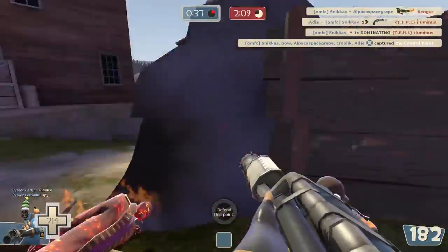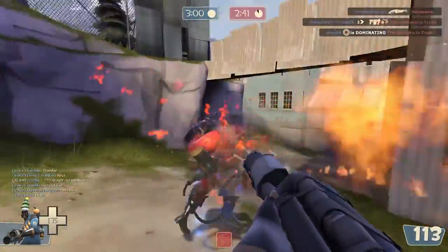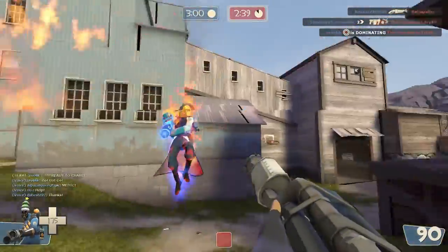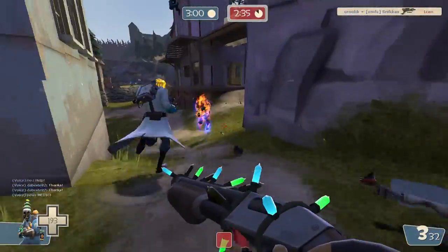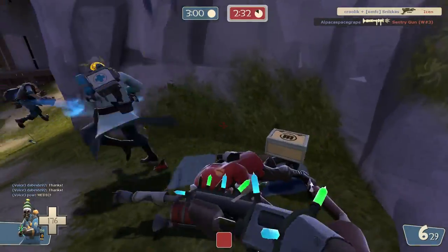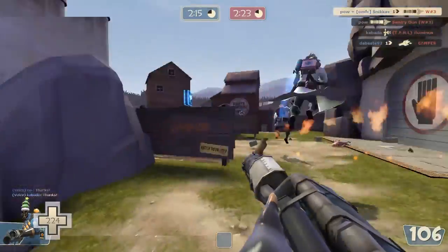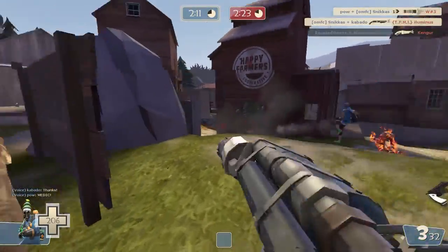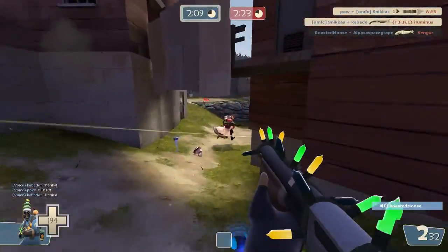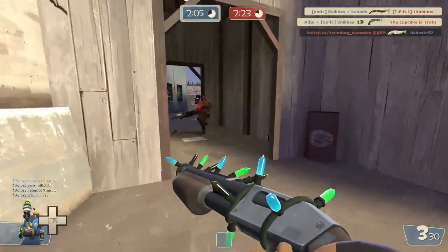Being with the combo means you try to deflect incoming rockets and pills. Also try to save your medic, like I do right here. He tries to kill him with the crossbow, but I deflect everything away. This is quite hard to do sometimes, because their pyro could have easily kept firing and might have killed the medic — I pushed them into one another, which is very dangerous. But it worked out fine.